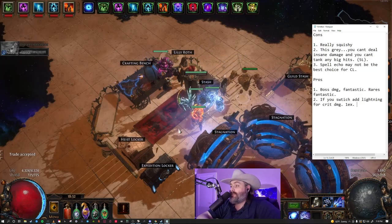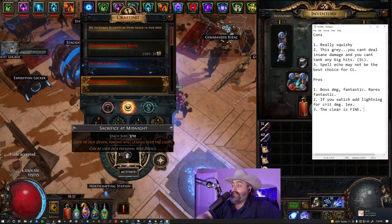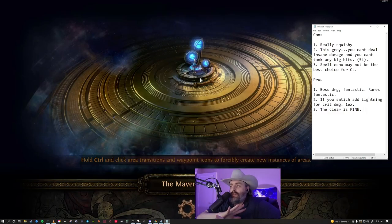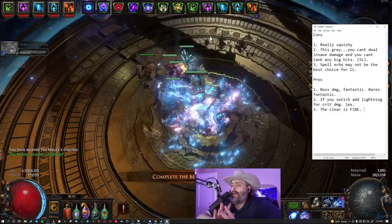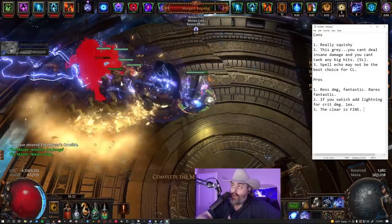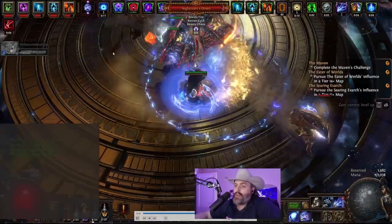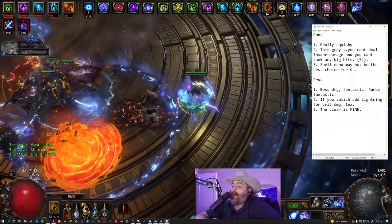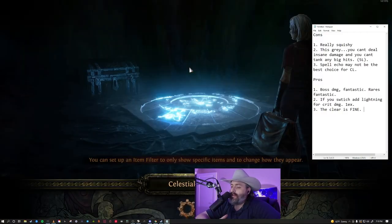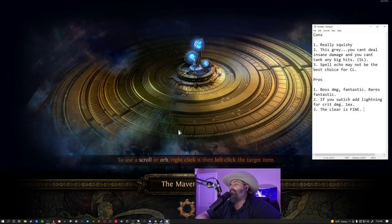I personally think the clear on Elementalist is fine. Is Arc better and more efficient? Yes, I'm not going to argue that. But for everyone saying Crackling Lance feels bad — it really doesn't. There's a certain set of maps where it may not feel as good, but for the most part I'm very happy with how it plays. That said, as it stands right now the cons are really outweighing the pros for me, so it's time to take a look at the PoB and start changing some things.